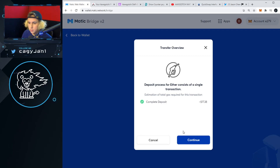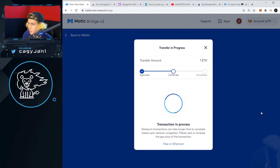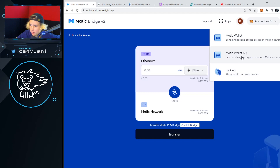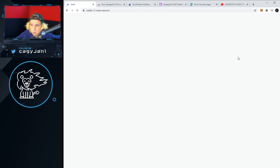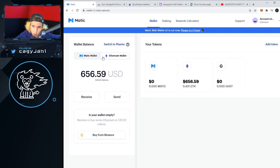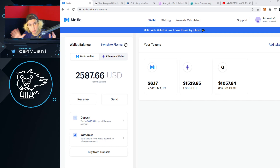There is a gas fee because you're going from Ethereum — anything going in or out of Ethereum has gas — but once you're on Matic, the gas is basically nothing. We approve the transaction and confirm it. The transfer is complete. As you can see, it says 'Matic Network Balance: 1 ETH.' You can also go to Apps, then Matic Wallet v1, and see your Ethereum wallet and Matic wallet at the same time, since Matic is connected to the Ethereum network.